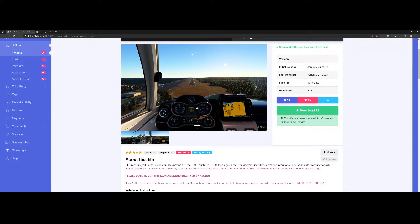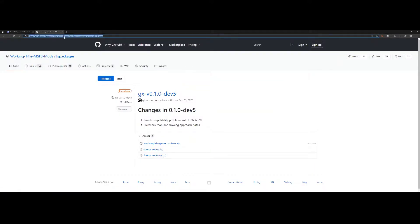This mod adds some new stuff: a new computer in the center and the autopilot functionality as already mentioned. Keep in mind that the mod depends on another mod — the Working Title one, which is the G3X update — currently in development phase. So if you want to use this mod, you need to install that one as well.